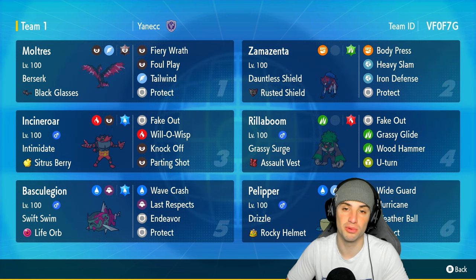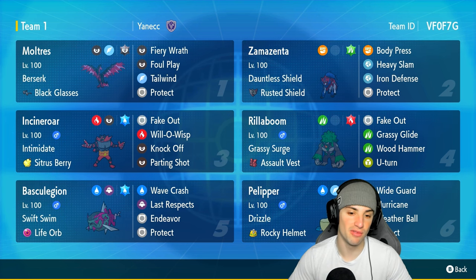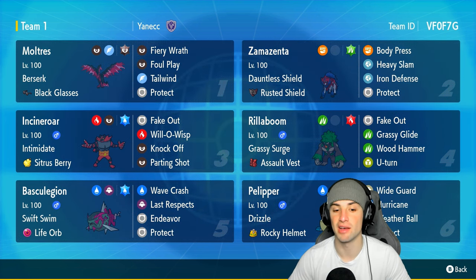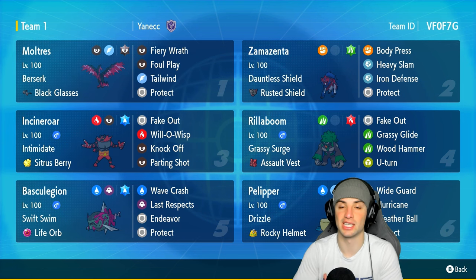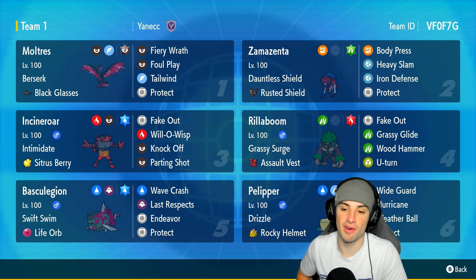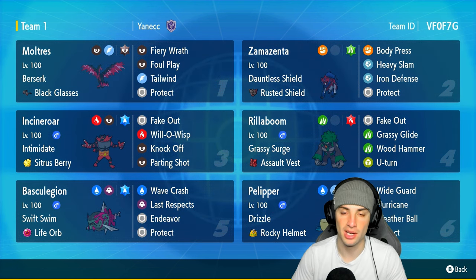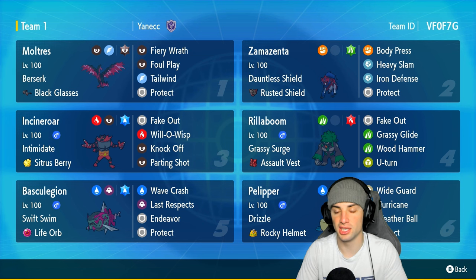Basculation is going to be a super fast Pokemon, especially in the rain, and does a crazy amount of damage with Life Orb. It has a great moveset of Wave Crash, Last Respects, Endeavor, and Protect — one of the best moves for competitive doubles. Pelipper is in the final slot with Wide Guard, Hurricane, Weather Ball, and Protect.